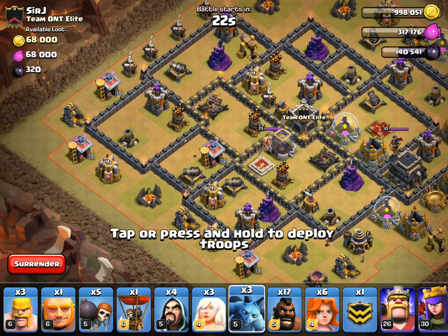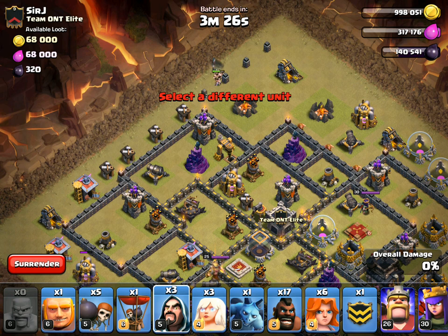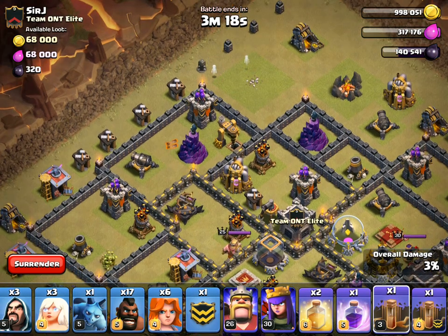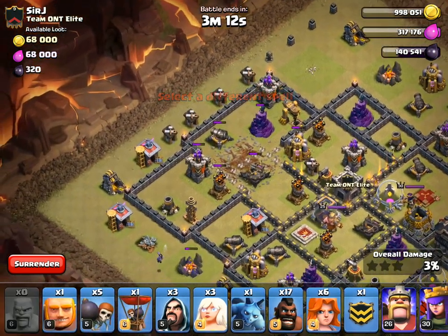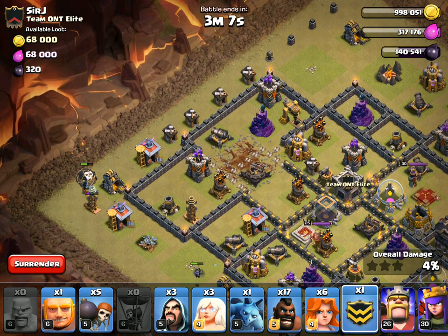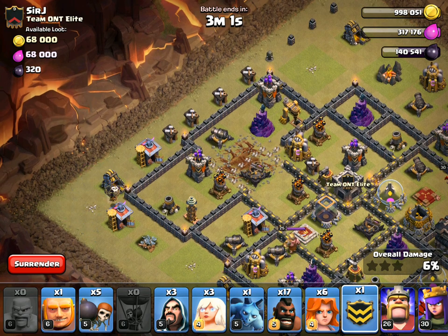Starting off with these minions — two minions here should be enough to get the job done. Minions going in, then the barbs: one, two, three, and a wizard to get that army camp taken out. All right, very good. Now let's get the quakes down — that's opened up. Let's get the balloon going.